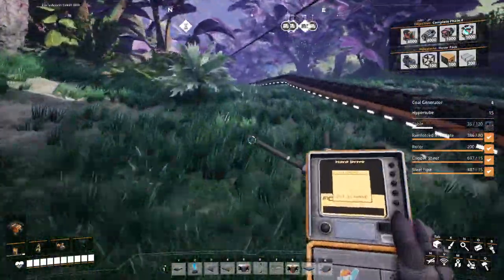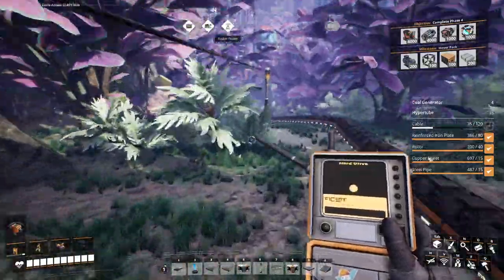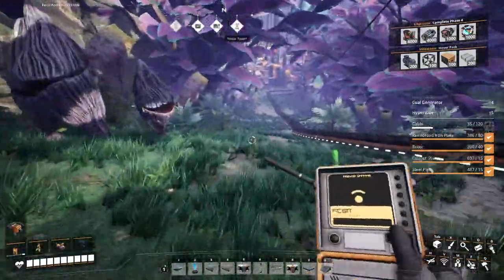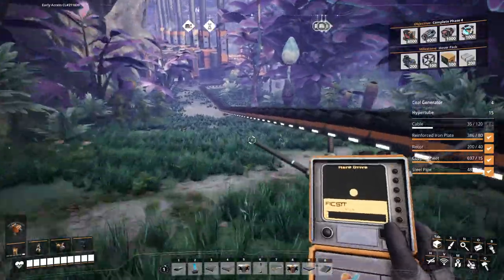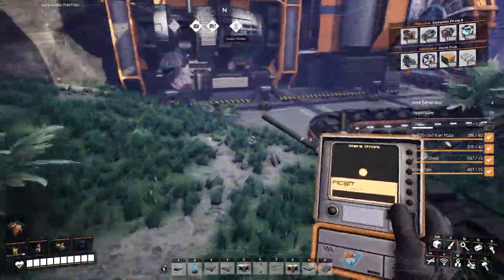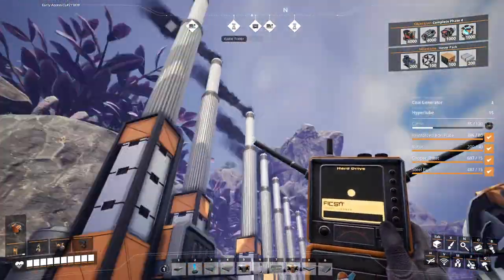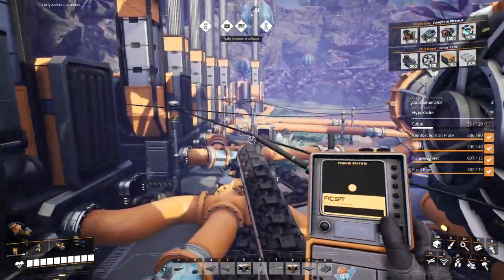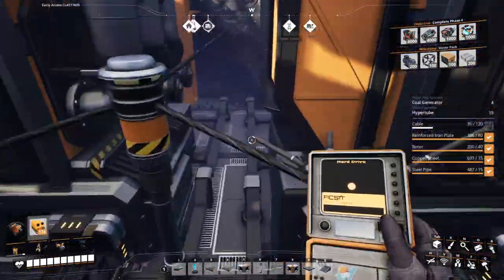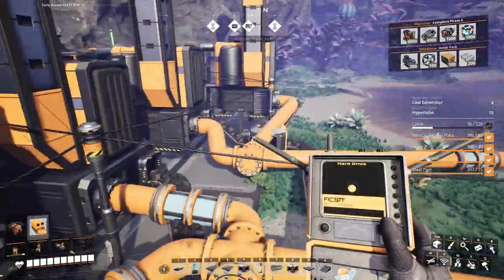We got some critters — lovely. Amazing how high we can jump now. There's a hard drive around here. Let's just make sure all of these guys are burning. Okay, they are. How long does compacted coal last? Seven per minute.